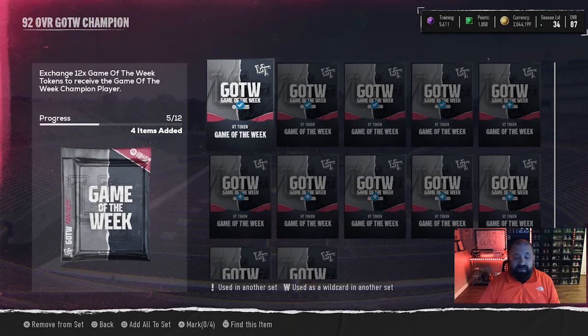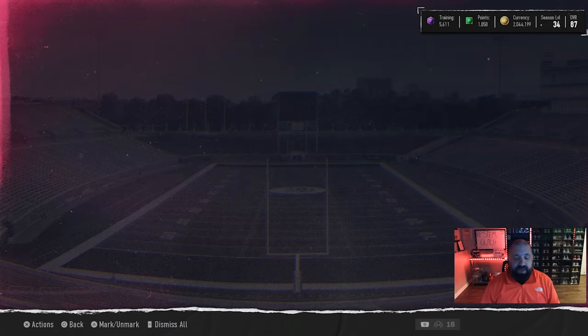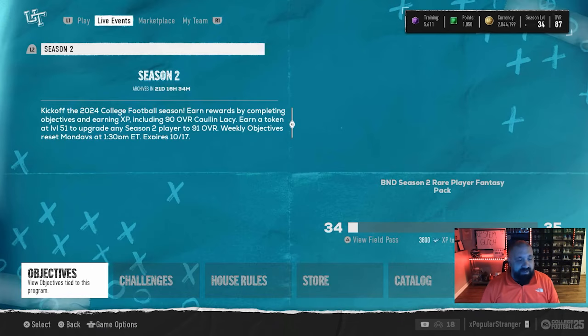EA still hasn't locked these tokens, so put them into the set right away. Collecting all 12 will give you a free 92 overall — we're now into week five and roughly about halfway there. Hopefully as we lead up to that 12th and final welcome pack, we'll find out who that player is going to be — hopefully someone currently playing college football and having a really good season.